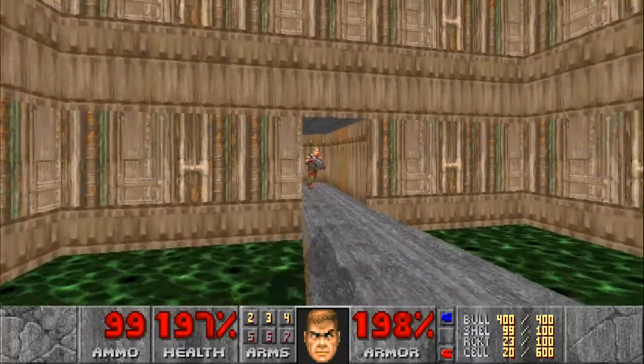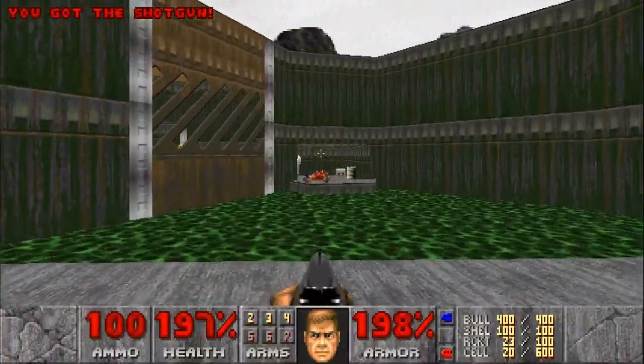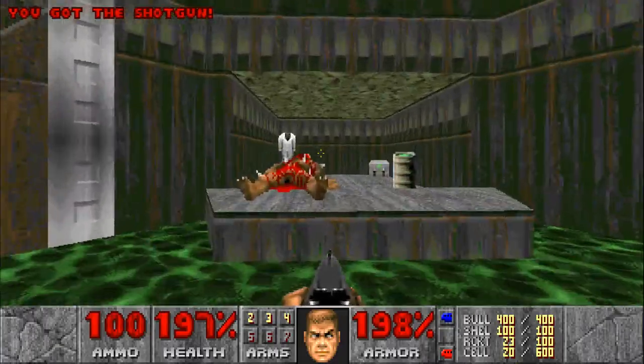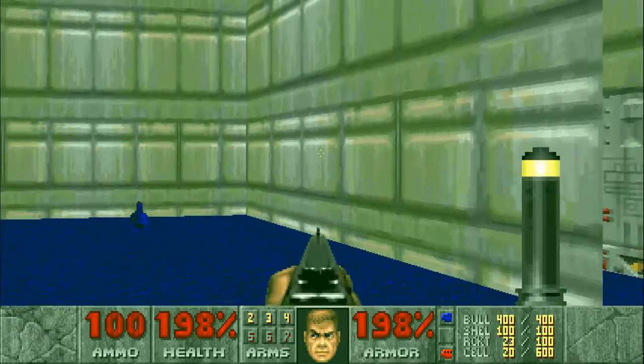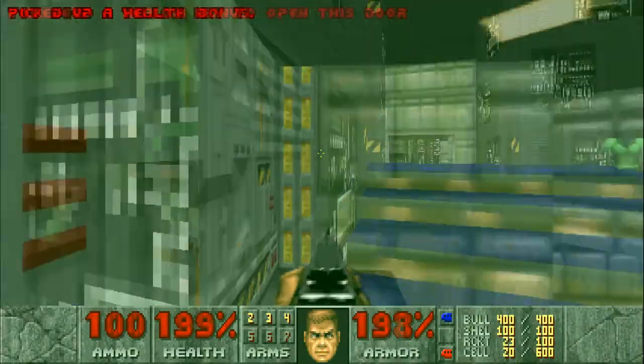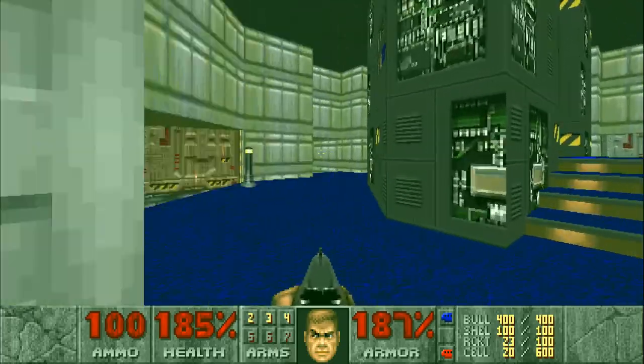There's a blue keycard door there, but I'm pretty sure I missed some stuff the other way. Yeah, I can get back here now and there's another radiation suit. So that leads me to believe there's probably quite a few secrets hidden out in the poison fields. This is a yellow keycard door, so I guess that's where the end of the level will be.